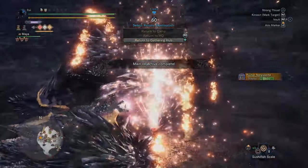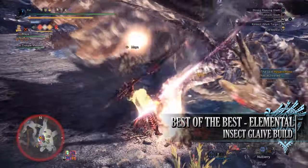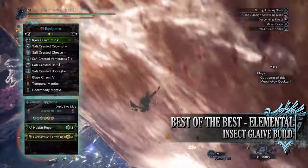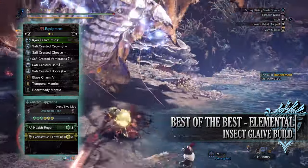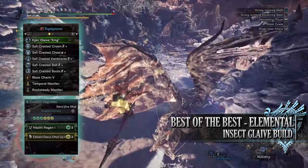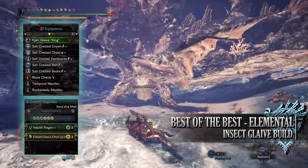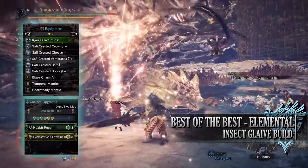The next build is the best of the best elemental insect glaive build. This build is all about dealing elemental damage to a monster, meaning you can bring them down quickly so long as you're countering them with the correct elements. This is a DPS focused build. For this build you'll need the Safi'jiiva Crested Crown Beta, the Safi'jiiva Crested Chest Alpha, Safi'jiiva Crested Vambraces Beta, Safi'jiiva Crested Belt Beta, and Safi'jiiva Crested Boots Beta. I'm also using a Blaze Charm 5. For my weapon I'm using the Kjarr Glaive King, which has a health regen augmentation and elemental up augmentation. Specialist tools are down to personal preference — I've gone for Temporal and Rocksteady Mantles.